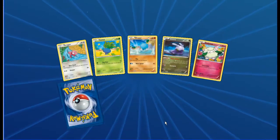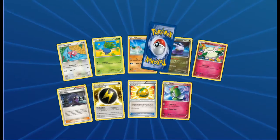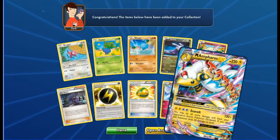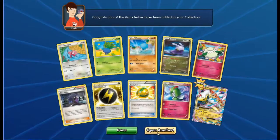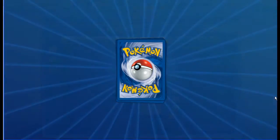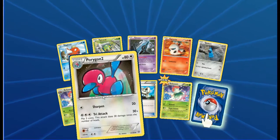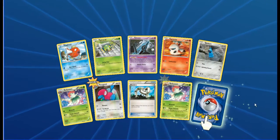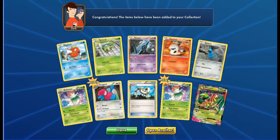We've got Porygon, Oddish, Wooper, Goomy, Cottonee, Hex Maniac, Special Lightning Energy, Lucky Helmet, Reuniclus - and Mega Diancie EX! Oh my god. Magikarp, Spinarak, Unown, Larvesta, Beldum, Blossom, Porygon 2 - which is new - Eco Arm, the Lush of reverse - and another Mega Sceptile EX!